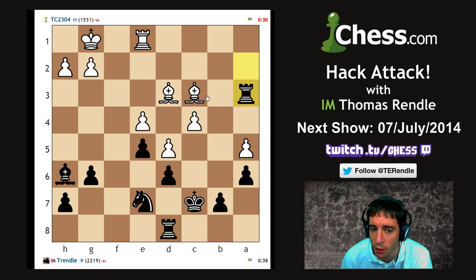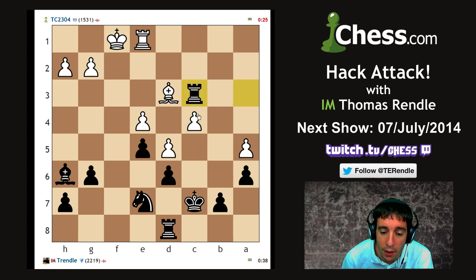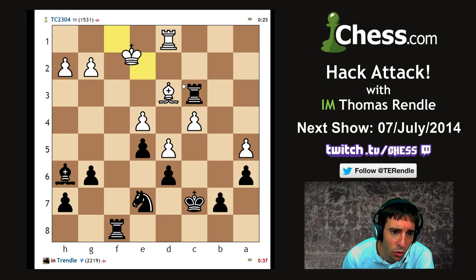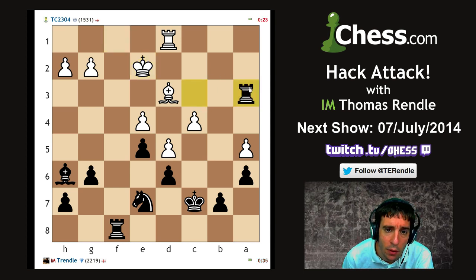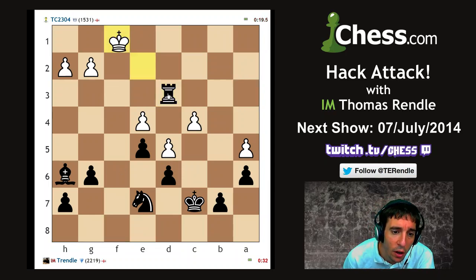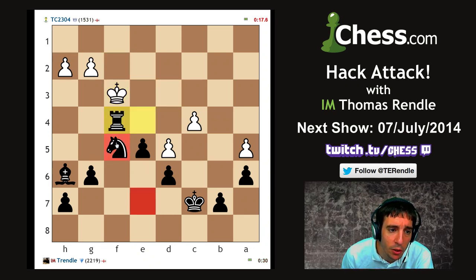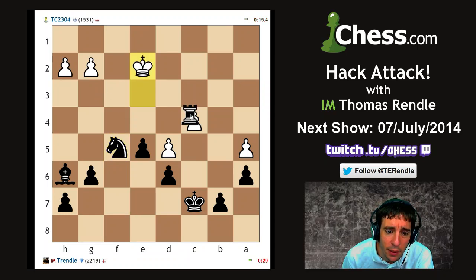Just going to play rook takes c3 if he tries c5 as a desperado last move. If he moves the bishop, I'm taking on d3. If he doesn't, I'm taking it - it's as simple as that. 38 seconds against 24. This game should end before I have to flag my opponent. I would like to end it with checkmate if I possibly could. I'm now a rook and two pieces ahead, just hoping to see if he falls into a mating net here.